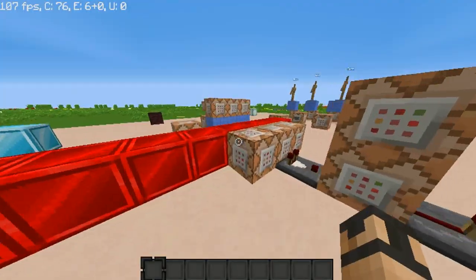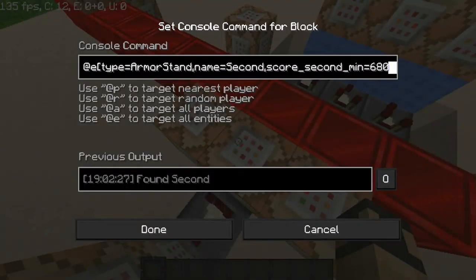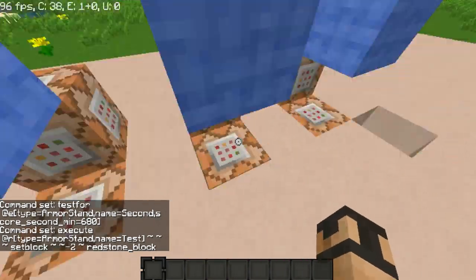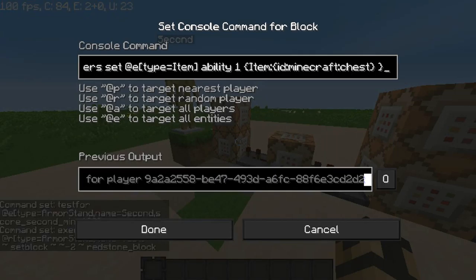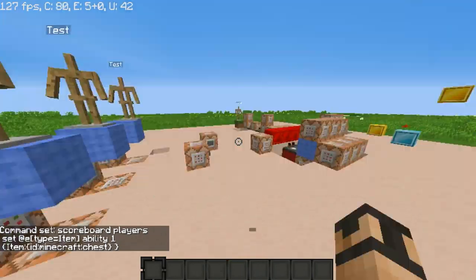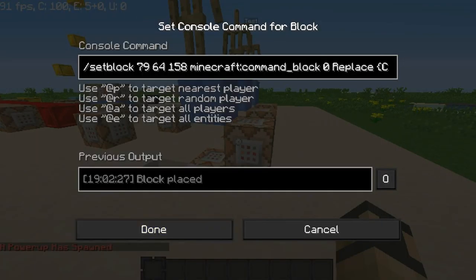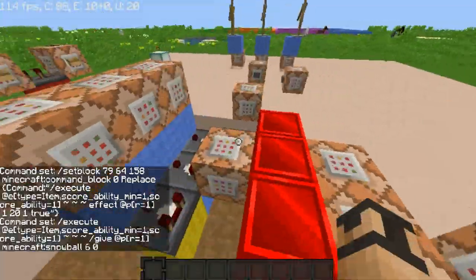I'm not going into depth on how I made this, but I will just explain it a little bit. First, there is a timer running over here — I made the scoreboard and it keeps track of the time. When there are 680 ticks, it will set a block at a random place beneath this, because this is my randomizer.